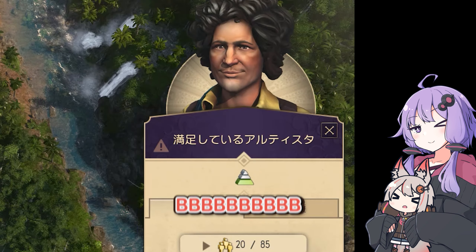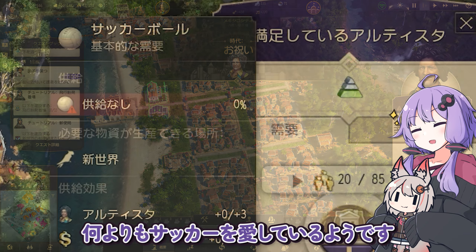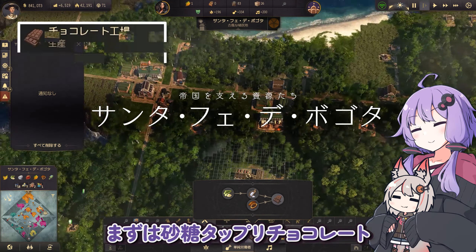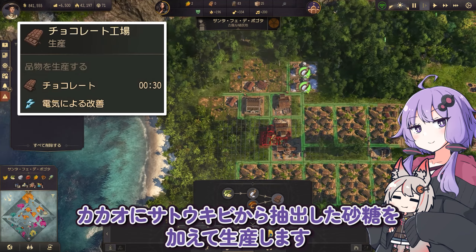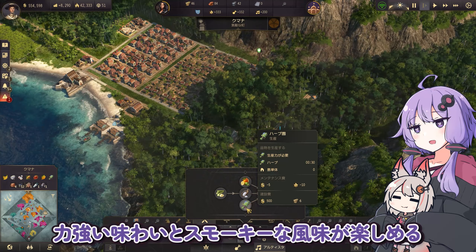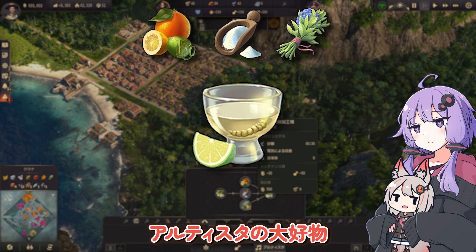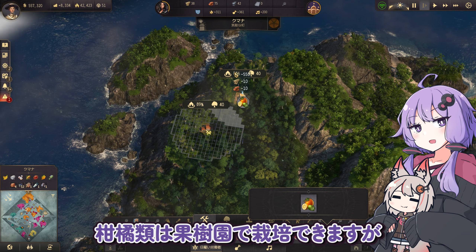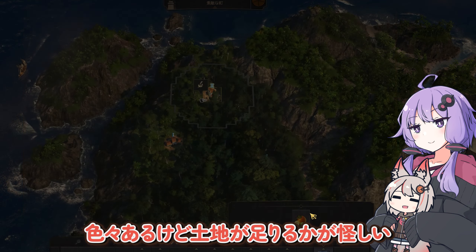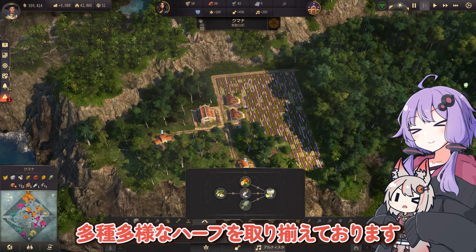新たにアルティスタが島にやってきました。芸術家だね。多様な趣味思考を持つ彼らですが、何よりもサッカーを愛しているようです。他の思考品もまとめて生産を開始しちゃいましょう。まずは砂糖たっぷりチョコレート。カカオにサトウキビから抽出した砂糖を加えて生産します。投資家たちの舌と心を満たす甘さ。力強い味わいとスモーキーな風味が楽しめるメスカル。こちらはハーブと柑橘類を蒸留して楽しめるお酒。アルティスタの大好物。柑橘類は果樹園で栽培できますが、他にもシナモンや小農の生産も可能です。